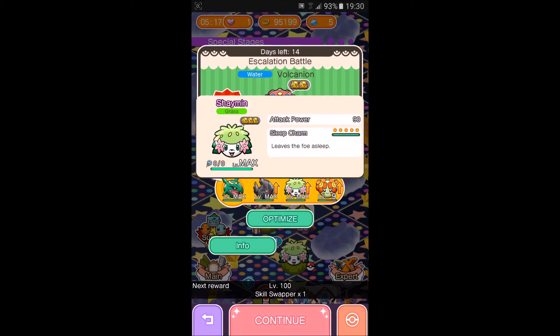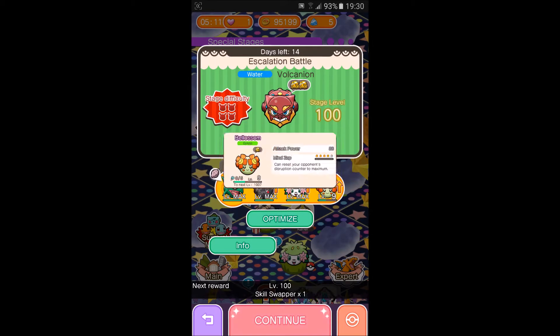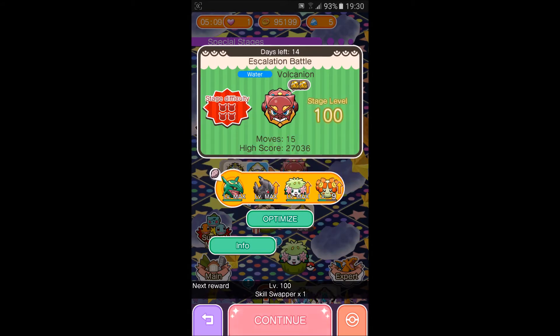Shaman for the Sleep Charm, which is skill level 5, and Belossum for the Monsap, which is skill level 4. We're going to be using 5 moves, and we're going to go right into the stage and hope the 5 moves will work. Hopefully it all goes well and everything activates when it's supposed to. So let's go right into it with 5 moves.